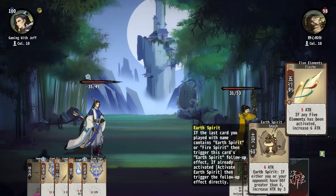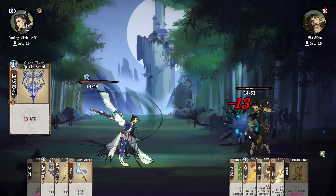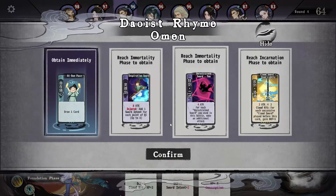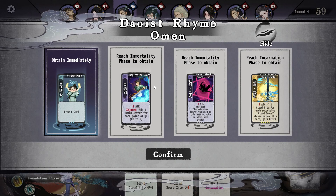This guy usually plays the spirit deck, which is like some five-elemental deck. He might be dead. We would have killed him next attack anyway, that's fine. Immortality I think is the fourth phase and incarnation is the last phase.